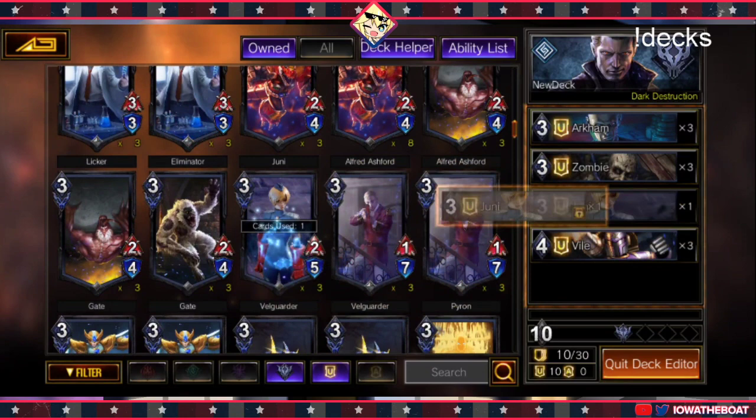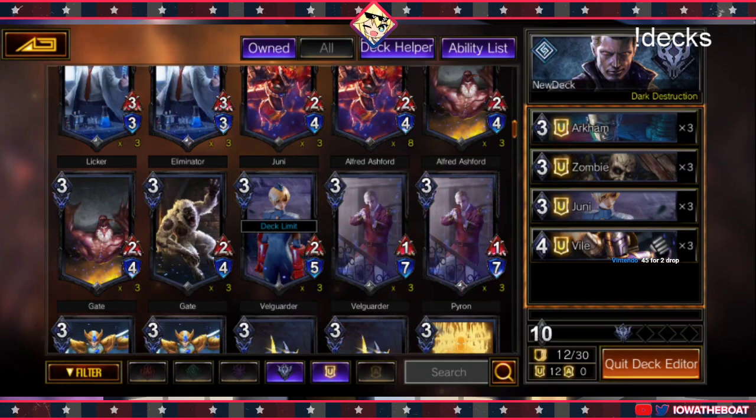A lot of what you're looking for is — we actually already have a previous blueprint on what's a strong Dark Destruction Wesker. And I think that's Zombies. I think Zombies is the easiest plan, especially for budget.